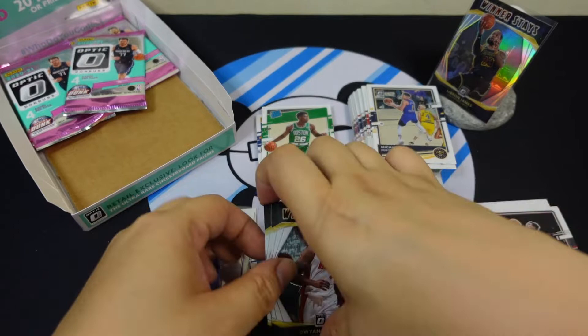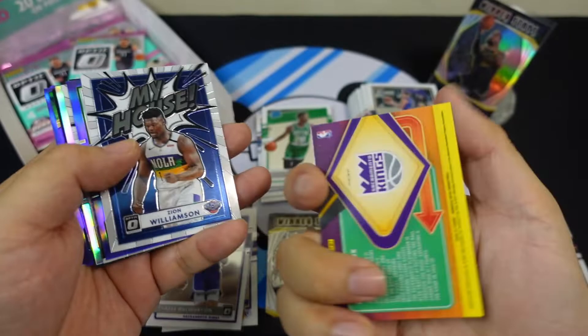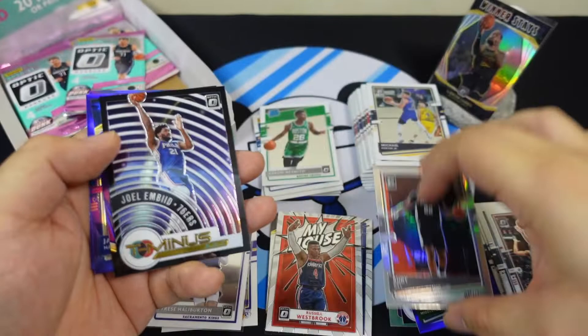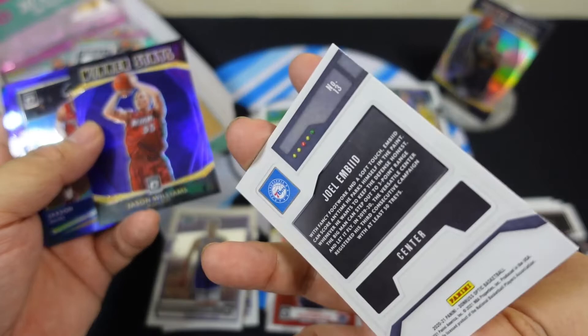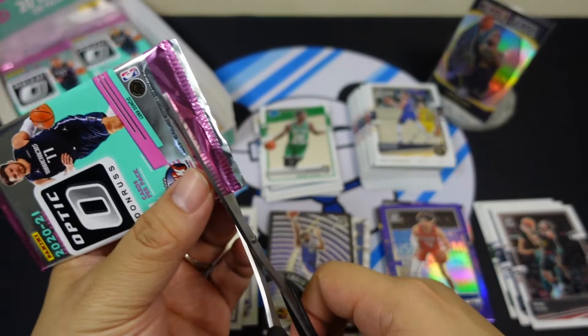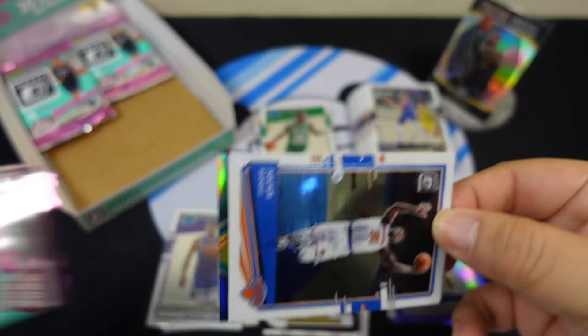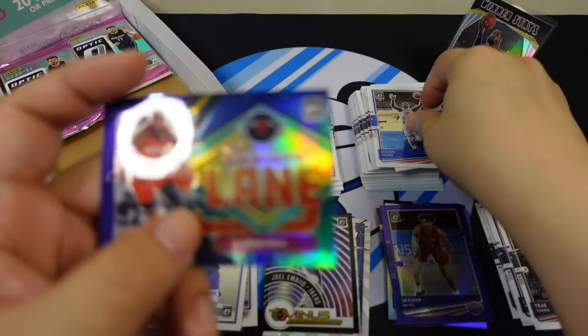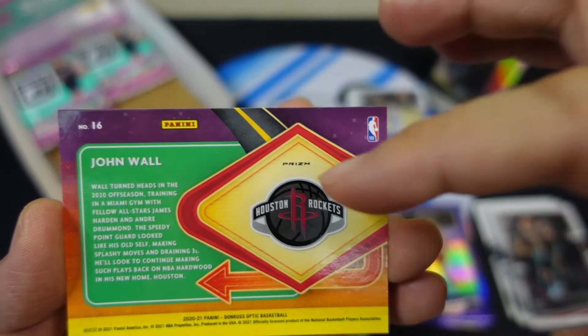Let's split these up: prism pile, purple prism, not a prism — my house. That's a silver prism actually, and Winner Stays prism. All the retail now is more about inserts, definitely hard to hit the big one. Julius Randle, Marvin Bagley, Danuel House Jr., and Express Lane John Wall — that should be a prism.